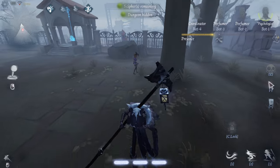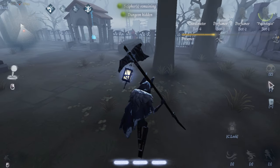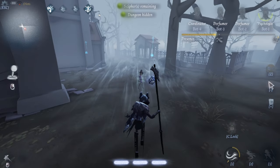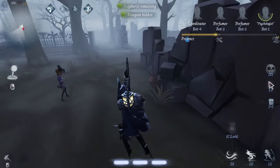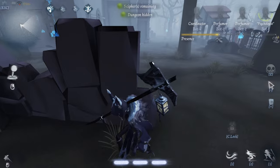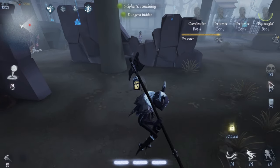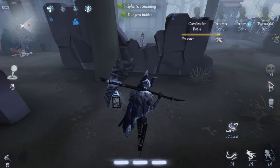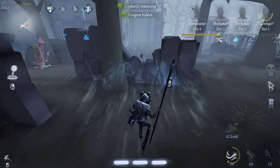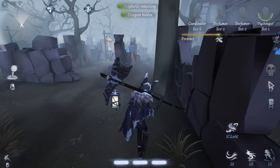So that's one thing tested — how far Itaqua can pull survivors. As you can see on the bottom of the screen, it stacks Tempest. Now for our second test: can Itaqua's Tempest go through walls? As we can see there's a wall here and Perfumer is on the other side. Let's try it. It does seem like it goes through walls, which is a nice thing.